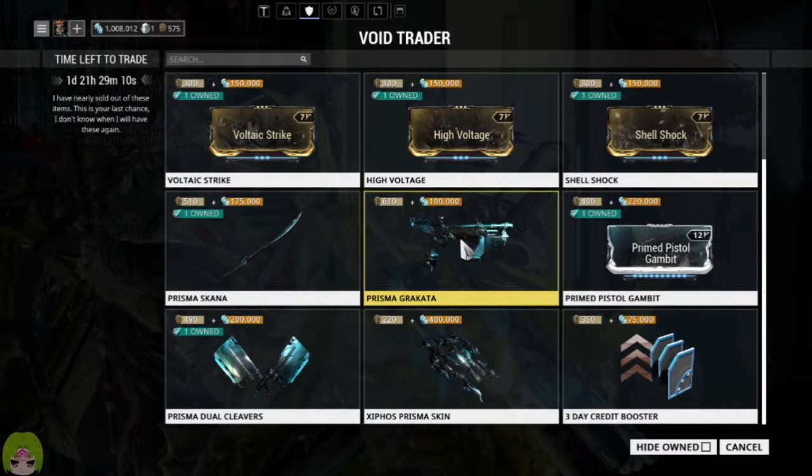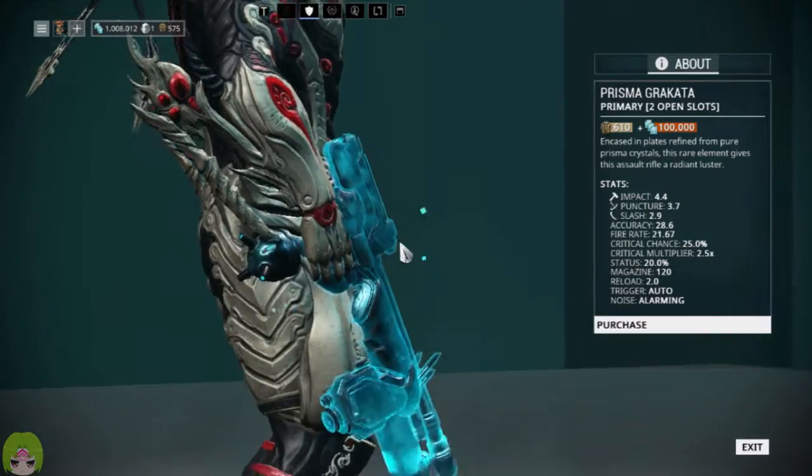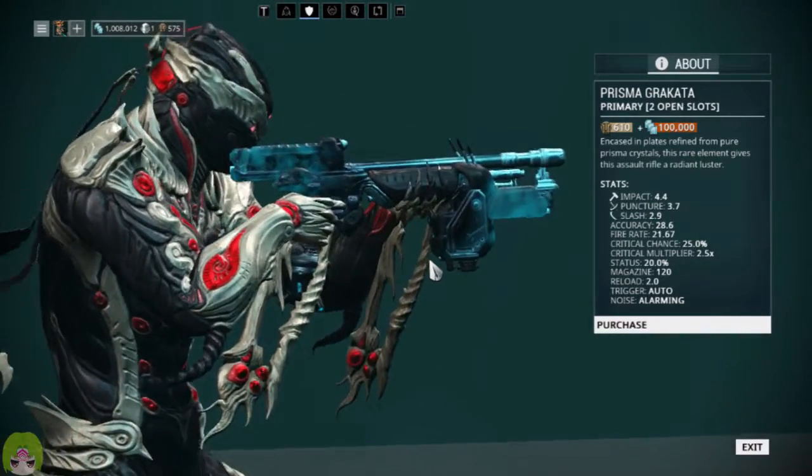There are a lot of good things here. Prisma Crocata — I'm not a fan of the Crocata myself. But we'll go ahead and give you a little preview of what these weapons look like.